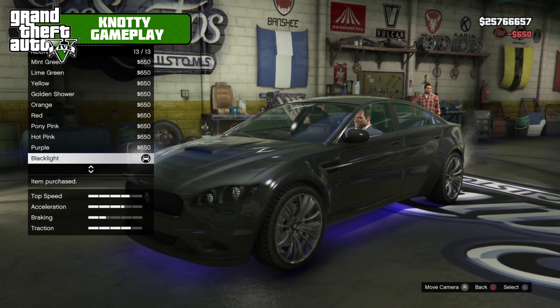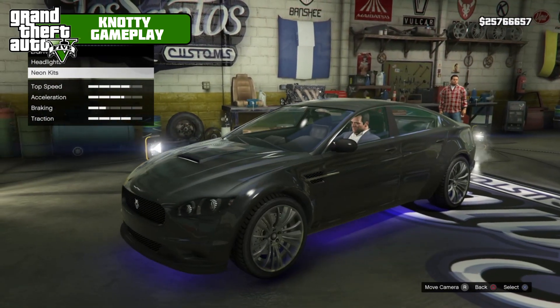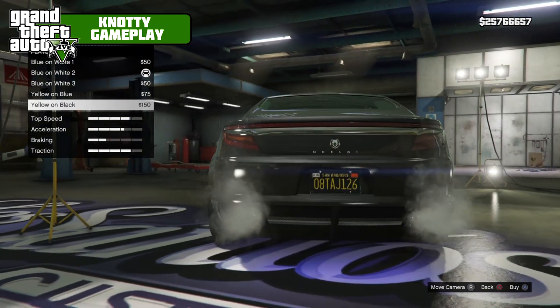For the neon, we'll go with black light — it's pretty much a blue and white but it says black light. License plate: yellow on black.